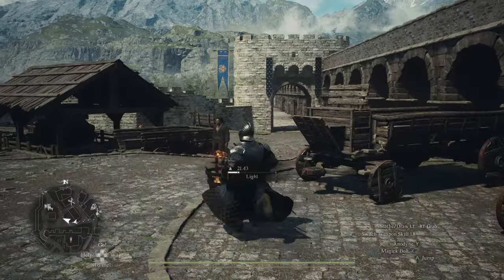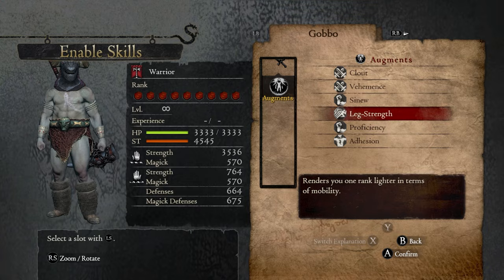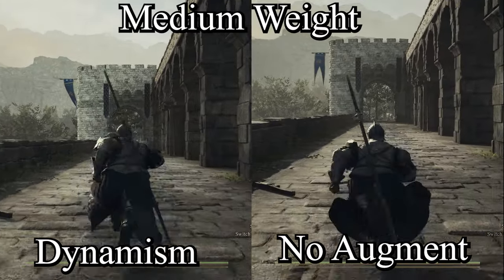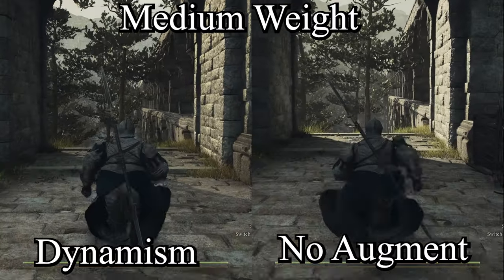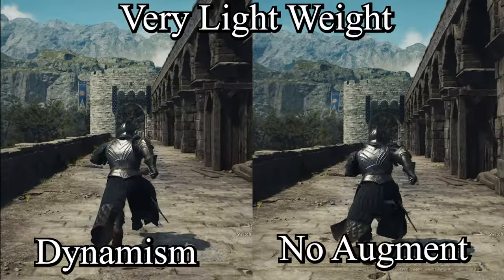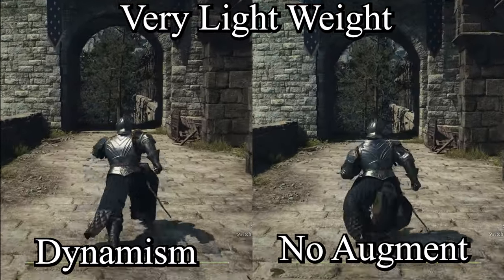Next is encumbrance - the lighter you're carrying, the faster you'll move. In Dragon's Dogma 1, there was an augment called Leg Strength which renders you one rank lighter in mobility. If you were at light, you would move as though you were in very light, and if you were in very light - the lightest class - you would actually move at a hidden tier with this augment equipped. In Dragon's Dogma 2, Marfarer has Dynamism, which works exactly the same way, but from my testing there is no hidden weight class.